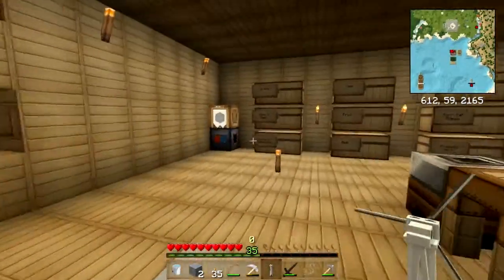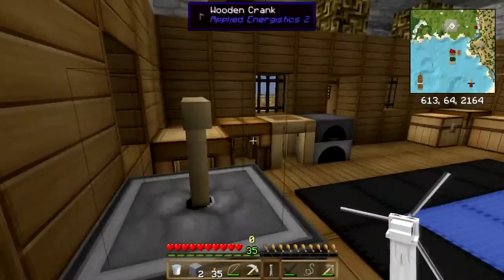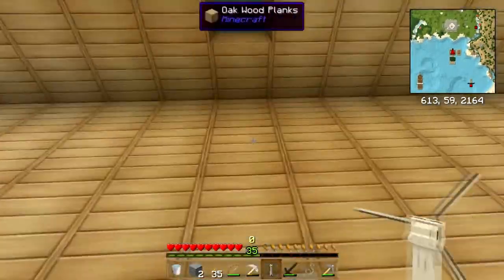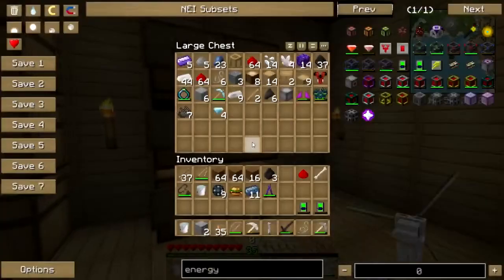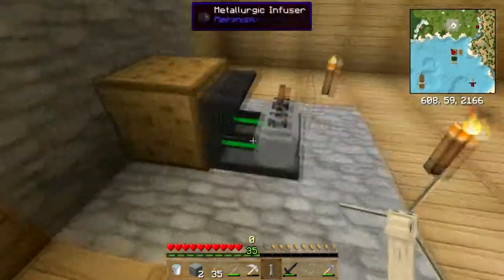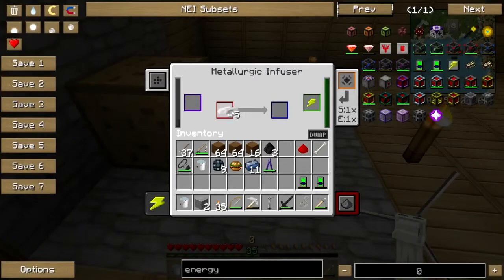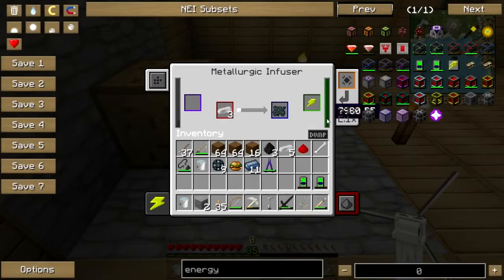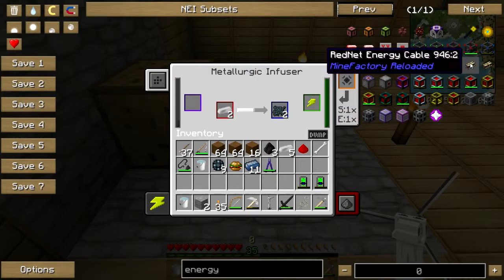Okay, I need a steel casing - I need more steel. That ought to do it. This chest - I had the blocks of iron in - no it's not. Must be over here somewhere. There's a block of iron, good. Some of the recipes, you know, if you used to watch my old Resonant Rise series, some of the recipes have changed since then and that's okay, that's a little bit of a challenge, it's fine.